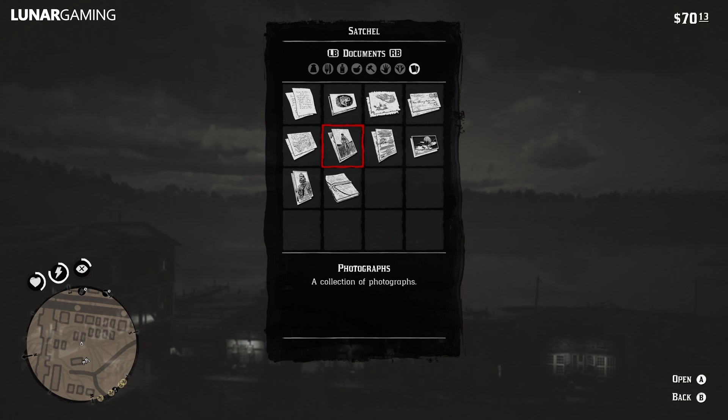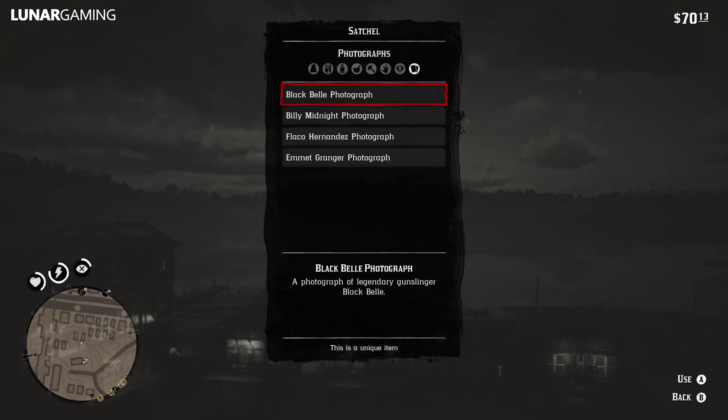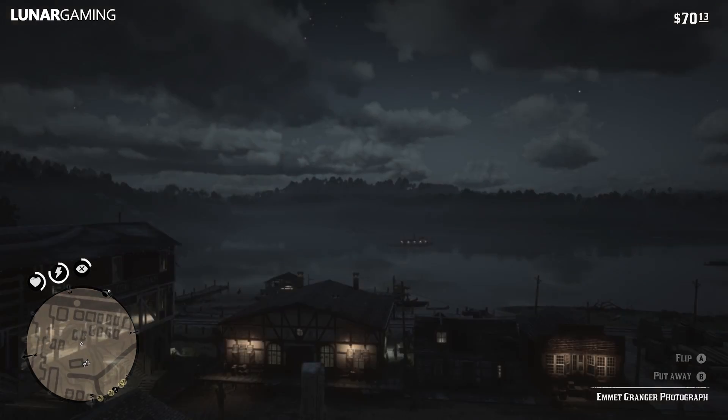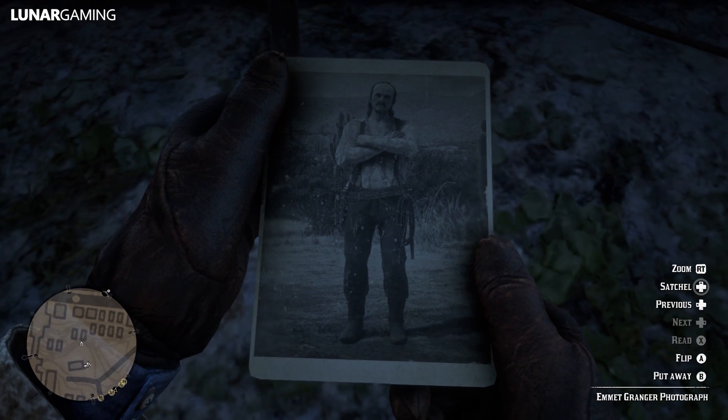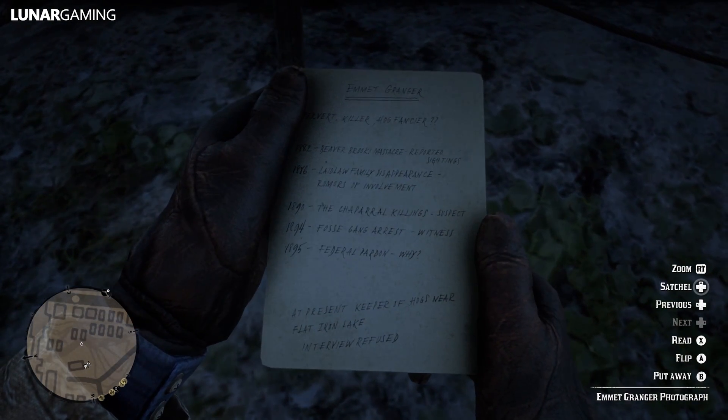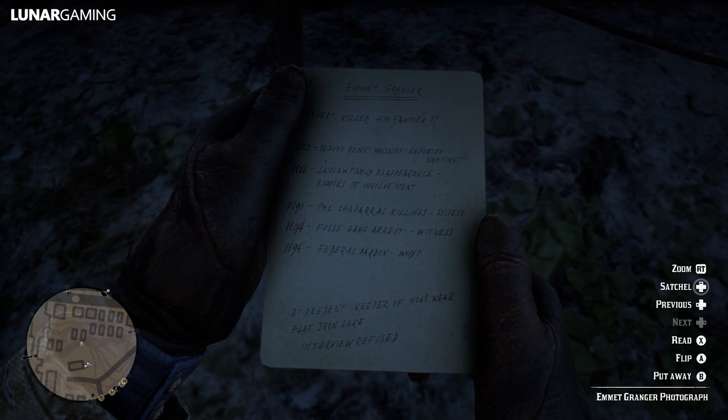To get all of these weapons we're just going to do one mission. The mission to find these guns is started in chapter 2 — it's a stranger mission given to you by Theodore Levin, who sits in Keane's saloon in Valentine. Talk to him and he will give you 4 photos and a camera to start the mission. Open up your satchel and examine one of the photos, flip it over and read it, and once you exit into the main menu a new location will be added to your map with a gunslinger on it.